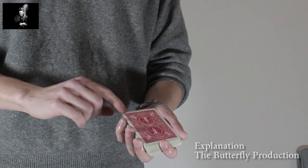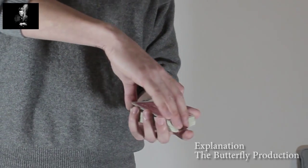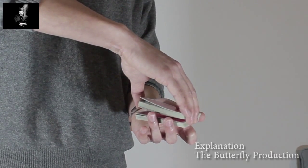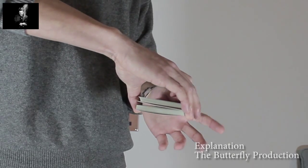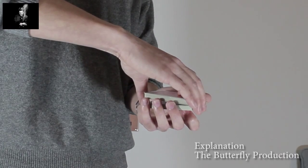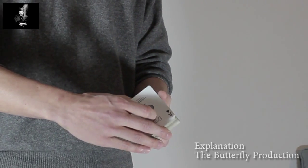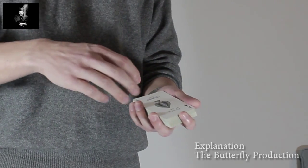Then you cut these three cards to the bottom by performing a double undercut. You transfer the break to the thumb of the right hand, then you cut off a half of the bottom and put it on top, still obtaining the break. Then you cut at the break and this half comes on top. So you've cut the top three cards to the bottom.